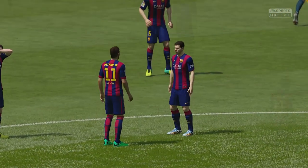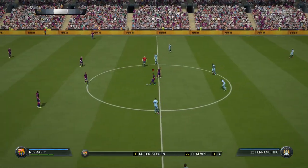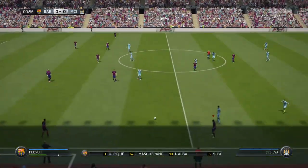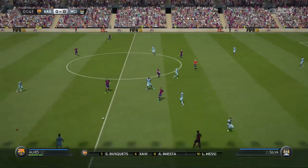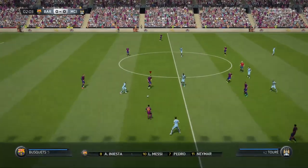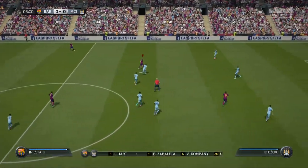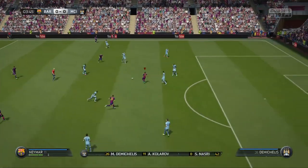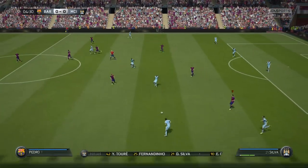Welcome to EA Sports live coverage of this friendly. Barcelona's line-up: Marc-André ter Stegen starts in goal. Dani Alves starts with Jordi Alba as the fullbacks. Xavi starts with Iniesta in the middle. Lionel Messi is the main striker today. Manchester City's line-up: Joe Hart starts in goal. Vincent Kompany starts with Martin Di Michele as the centre-backs. Yaya Touré plays alongside Fernandinho in the middle of the park. In attack, Edin Dzeko partners up with Sergio Agüero.